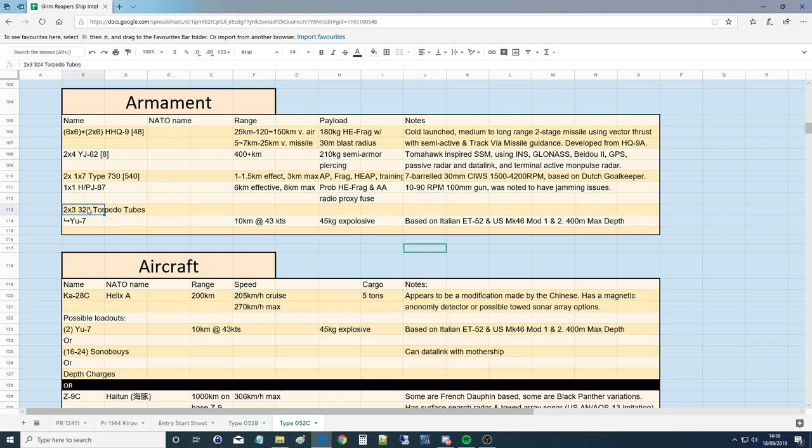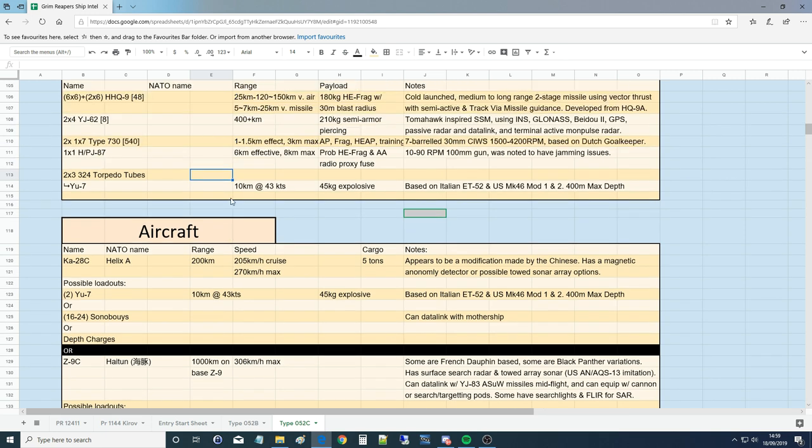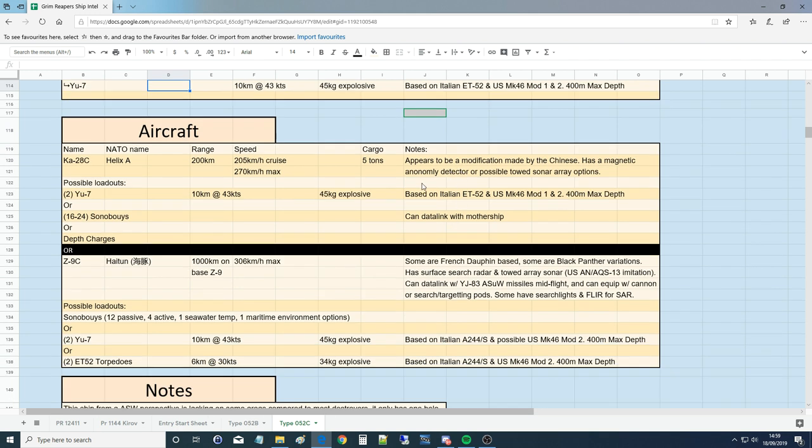Torpedo tubes: two times three 324mm tubes, probably hull-mounted, carrying the Yu-7 torpedo. Range 10 kilometers at 43 knots with a 45 kilogram explosive warhead — fairly small. Based on the Italian A244 and Mark 46 Mod, with 400 meter maximum depth. The Yu-7 is a lightweight torpedo — small, but it is a destroyer after all, it wouldn't be right without torpedoes.